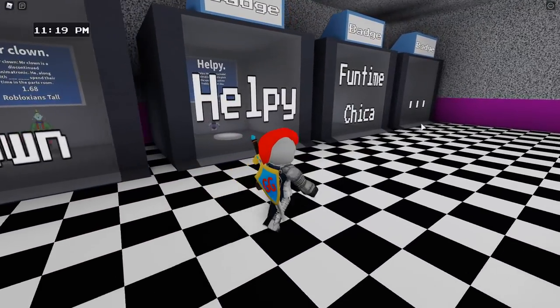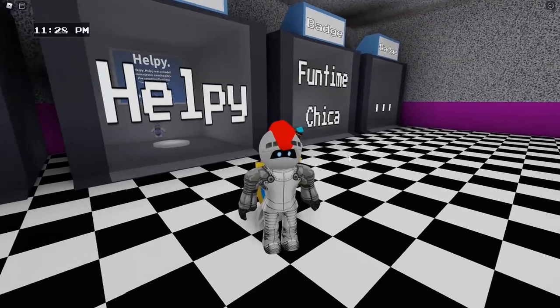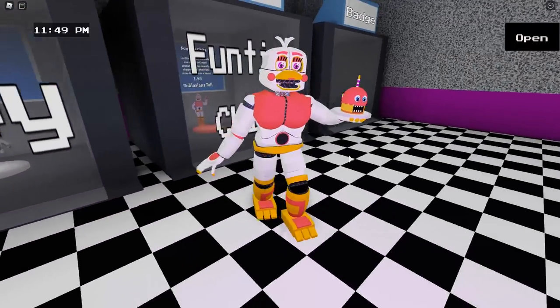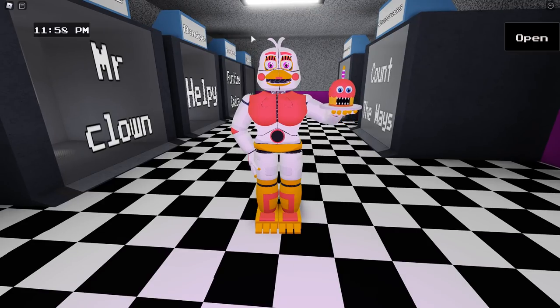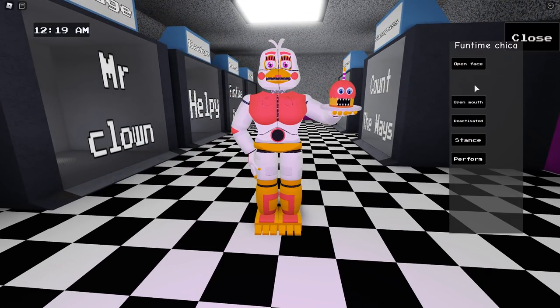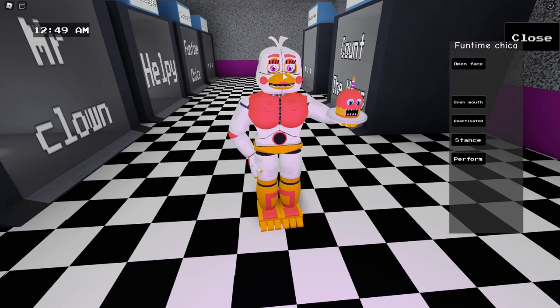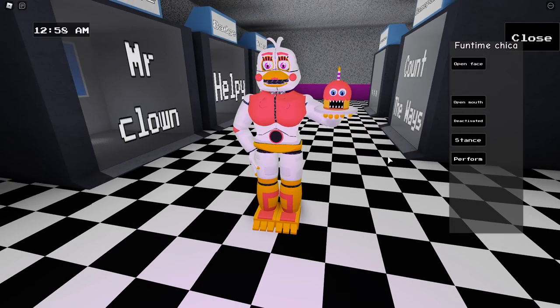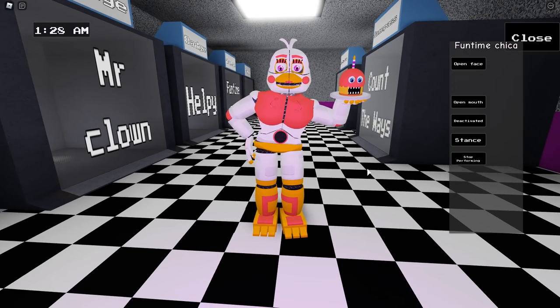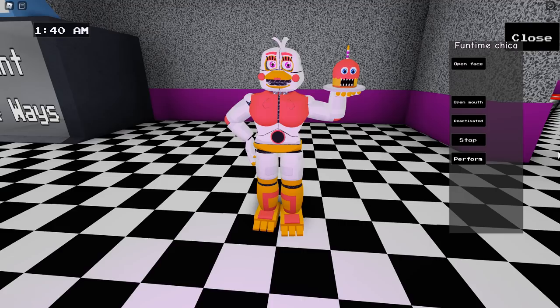Let's do Fun Time Chica next — that's the order on the list. We have Fun Time Chica, and we have Carl — he's got a little funny face like the cupcake does, that's okay. We have an open face, open mouth, and then deactivated. I like that the animations include the eyebrows — look at that! That's attention to detail for sure. We have a stance, and finally a perform. There you go — there is Fun Time Chica.